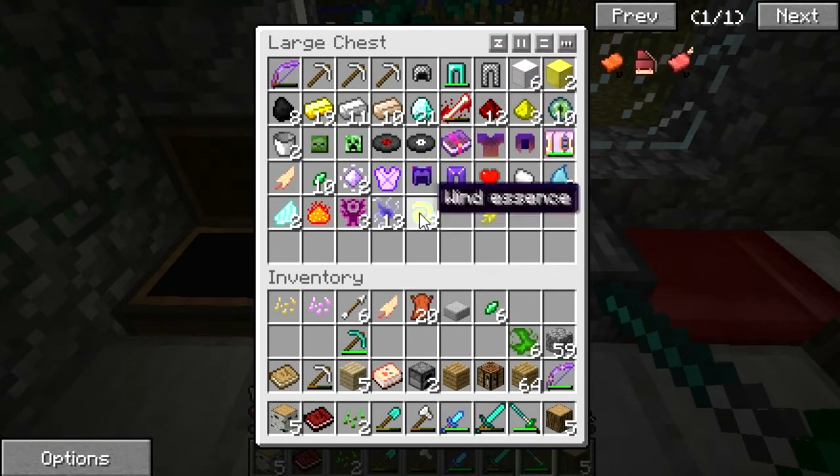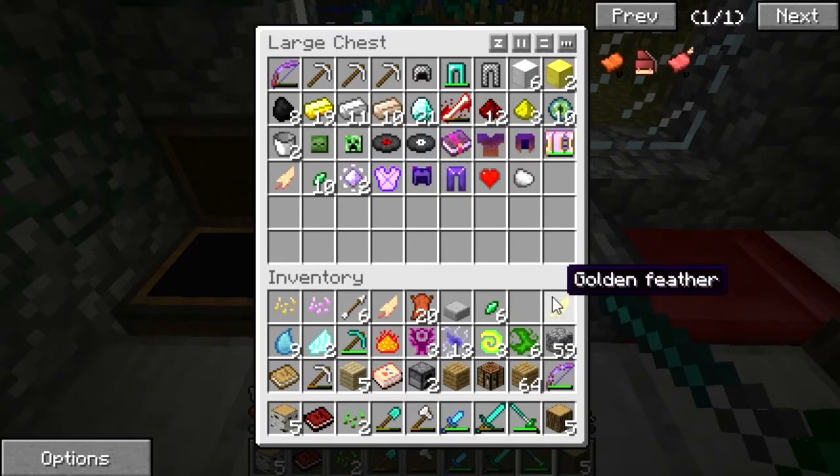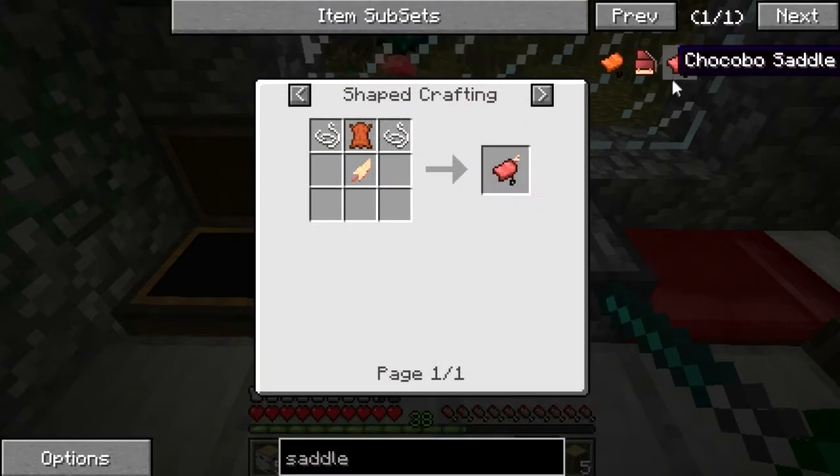Let's get ourselves a bunch of these — many, many essences. And apparently what the golden feather does is completely negate all fall damage, so I guess that's pretty cool.